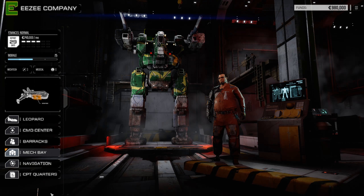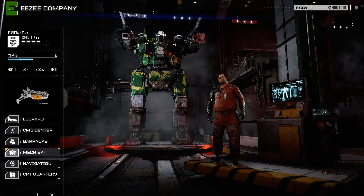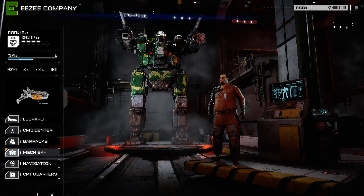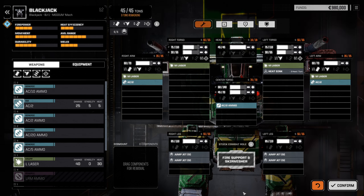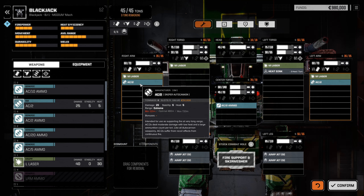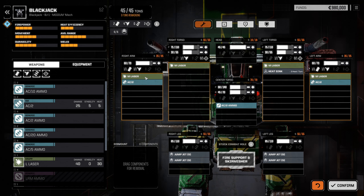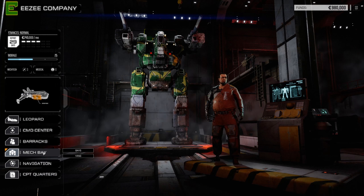On your very first mission your main character will be piloting the Blackjack, which is carrying the most firepower in your starting lance, but it has no LRMs meaning it needs a clear line of sight in order to fire on any given target. Its two AC2s have an extreme range of 720 meters, but the Blackjack really shines between 120 and 270 meters where it can fire all its weapons to great effect.